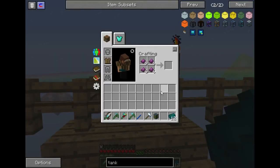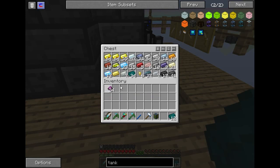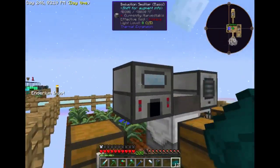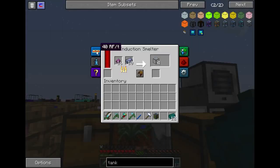Got our 12 enderium, and obsidian is done. So we need the obsidian and lead — it's four each. So we're going to just make a ton of this hardened glass. And that's not even taking a dent out of this solar panel — it's only using 40 RF per tick. That's not bad.